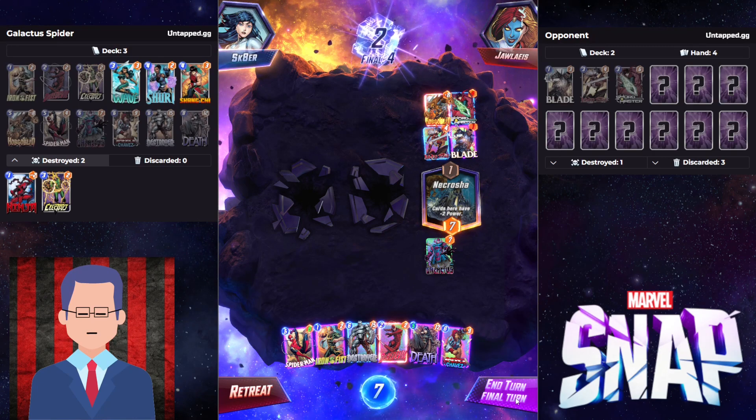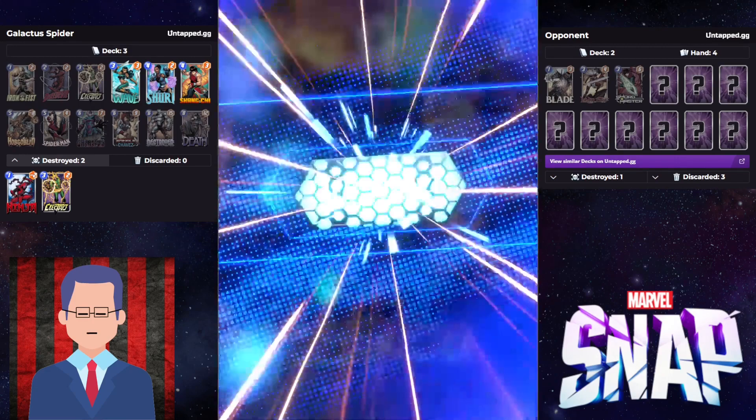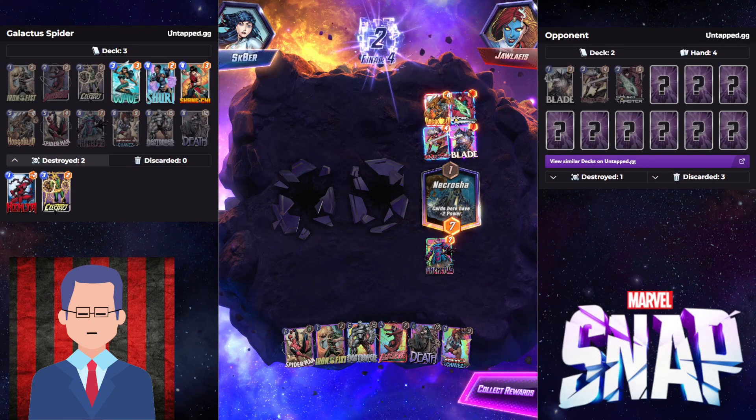A lot of times, if this happens, what do you think the opponent is going to do? They're going to retreat. So you're just going to win one cube if you snap on turn 6, which is why snapping on turn 5 was the perfect timing. And we did it. This is how you win games with Galactus and potentially more cubes if they do not know they have to retreat.